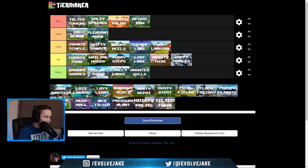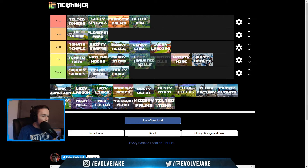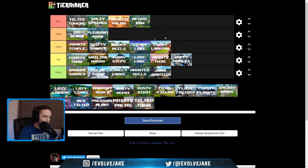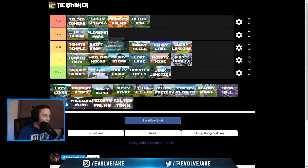Haunted Hills — it's between worst and okay; I'm going to put it at worst. I really like the spooky aesthetic and I wish we had a spot like that on Chapter 2. I did kind of go here for arena sometimes, but this was not a spot I really enjoyed going to. Far edge of the map, not a lot of people go there — that's not a spot I'm going to like. Junk Junction — same thing. Far edge of the map, not a lot of people go there. I don't like it.